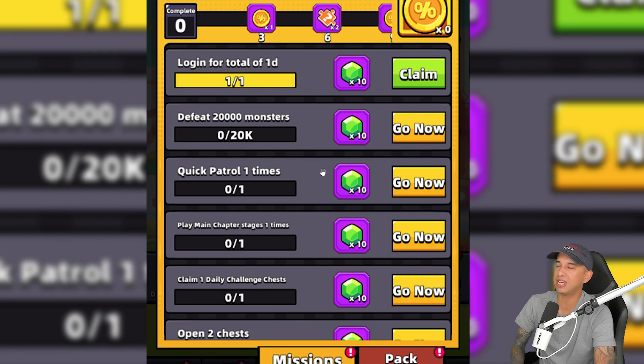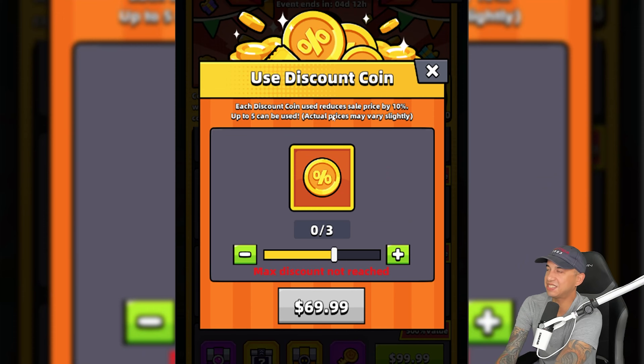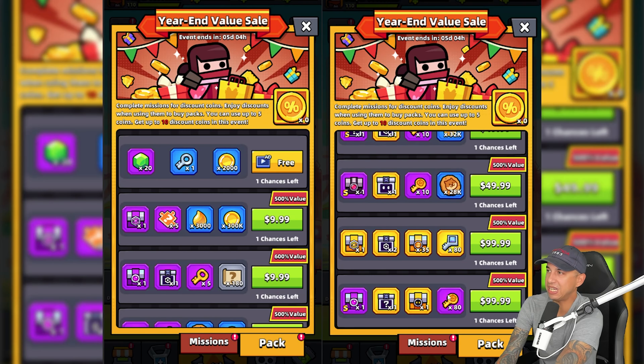When this event comes out I'll make a guide, so make sure to like and subscribe. What we're going to do is complete these missions, get these discount coins, and if you want to buy stuff you can get a huge discount. They've done stuff like this before where you weren't actually able to use the discount in the shop — you could only use it on event items, not in the regular shop.